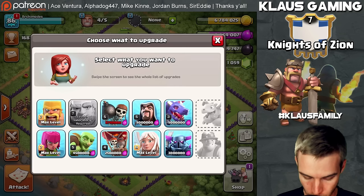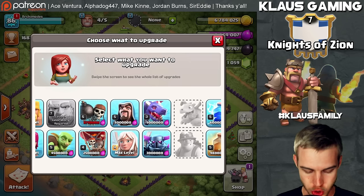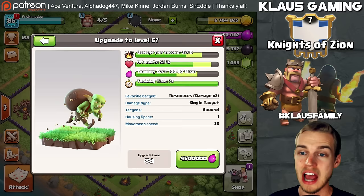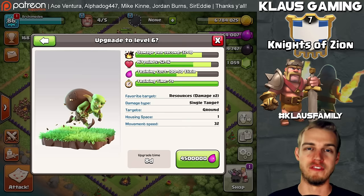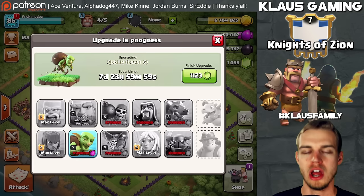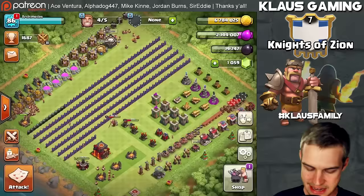The idea was to do Goblins, but let's analyze what we got. We got Balloons that are super low level, max Healers, Wizards, Dragons, PEKKA — we don't need any of those. The heal spell would be good, the jump spell would be good as well. Of the three options — Goblin, heal spell, and jump spell — we'll go with the Goblin. The Goblin level 6 upgrade is super useful. Look at how much benefit it has — it's only 4.5 million Elixir. In 8 days we'll have a level 6 Goblin. The laboratory has been situated.